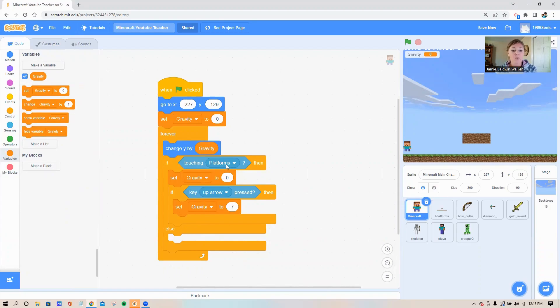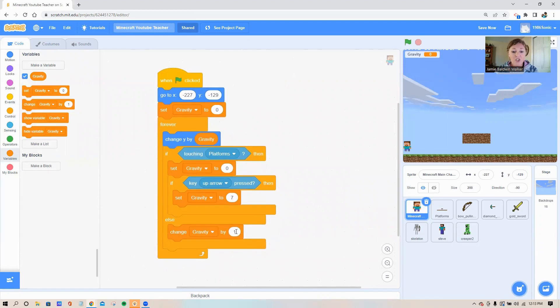Inside the 'else' section — this means whenever I'm not touching the platforms and not pressing the up arrow — my guy is floating in the air, so I want him to always be falling. Go to your dark orange variable circle and grab the 'change' block — make sure it's the change block, not the set block. We need to change gravity by a negative number under one, so put negative 0.4 for now. Make sure it's a point-something; never make it bigger than one or it'll go crazy.